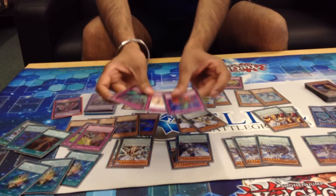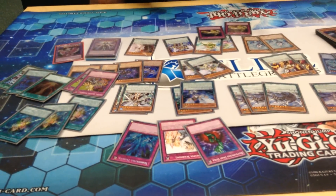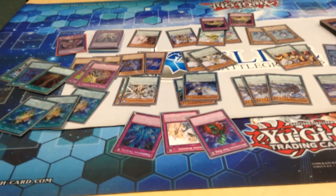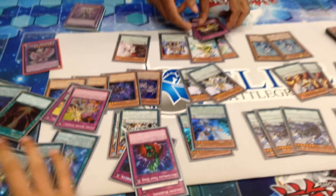As for the one-of traps: Bottomless, All-Morning Torrential — self-explanatory. They're harmless to us but they can really impede the opponent. Let's clean up a bit here so we can go over the extra deck.